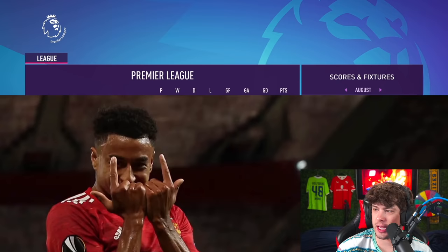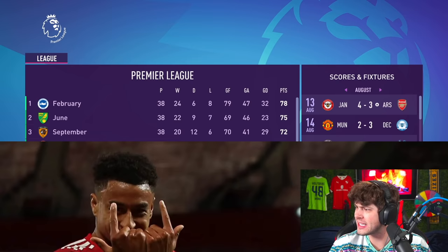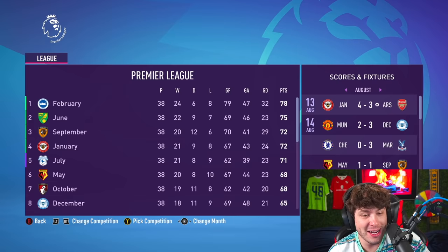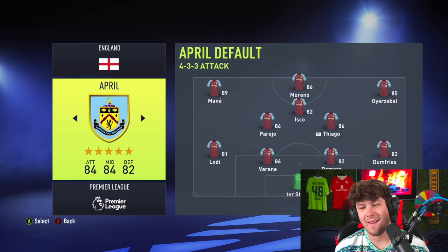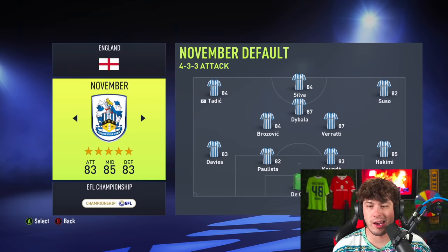The first team making it through is February — Ronaldo, Neymar — as expected. June 2nd, September 3rd — I'm stunned September finished 3rd. Then January, July, May, October, and December. The teams that missed out: no March, no November, no April, and no August. I thought March was pretty decent — I don't know what happened with them. Maybe it was the narrow formation for August. I'm still shocked it was September making it through.